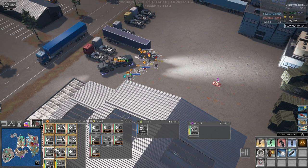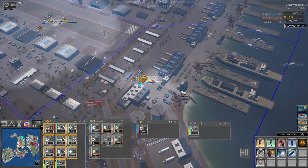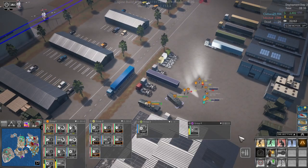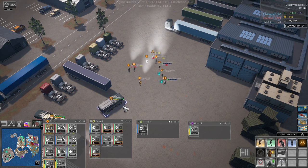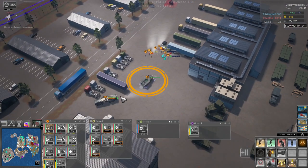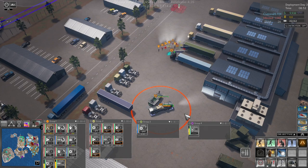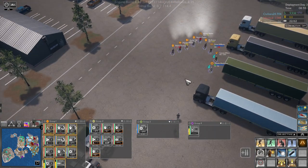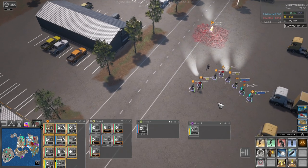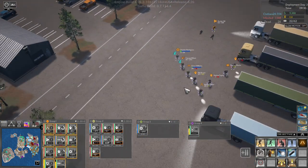That's down now. Grab the DNA. I wonder what the range is on this. Let's set up here, apply, and come over here, apply. And you guys go up there. Alright, come down here and you'll get some ammo, I hope.